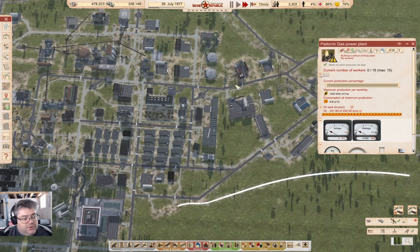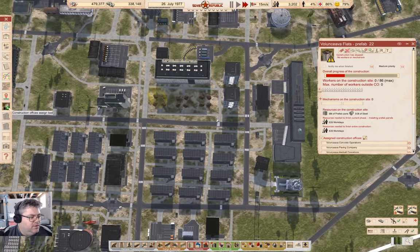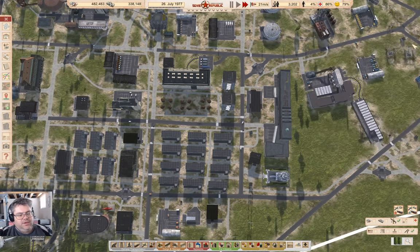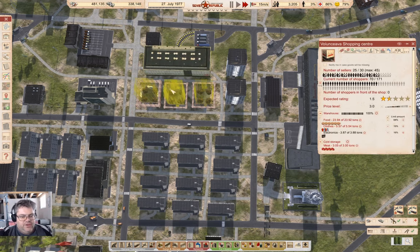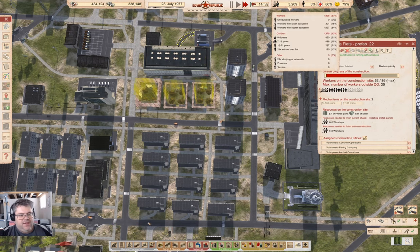We have workers without their own flat. I clearly need to finish these then. We're going to get workers with their own flat here. We should see a boatload just move in all at once when this finishes. We have 180 without their own flat — we definitely need to sort that out.